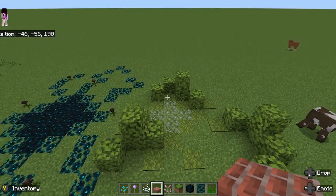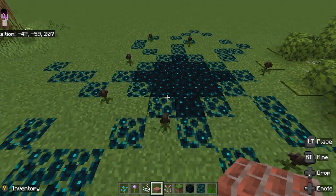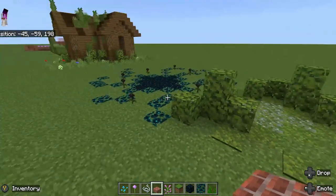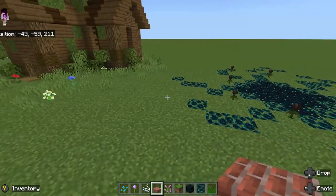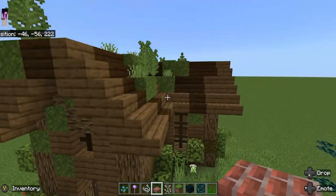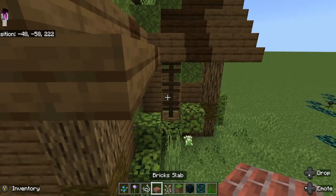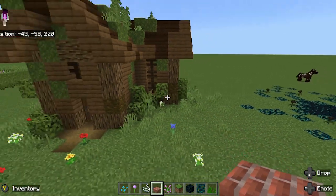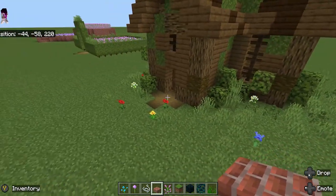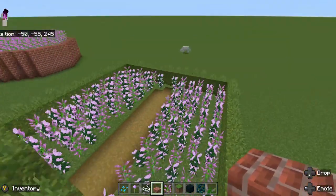You could have a skulk garden or a moss garden. Here's an old house — you could have an old house in your garden to add lore to your builds.